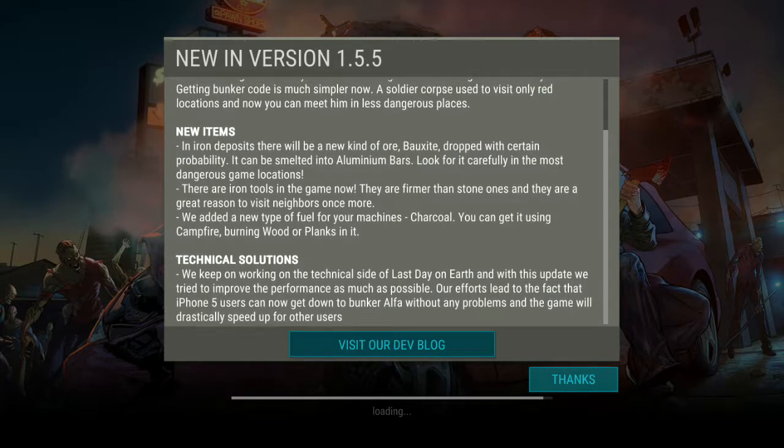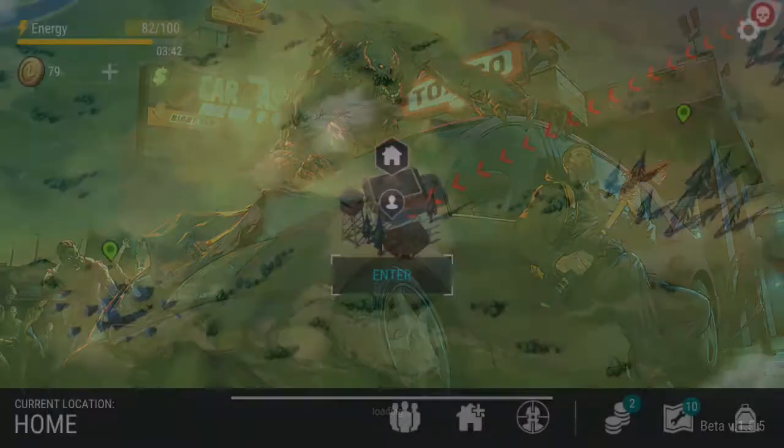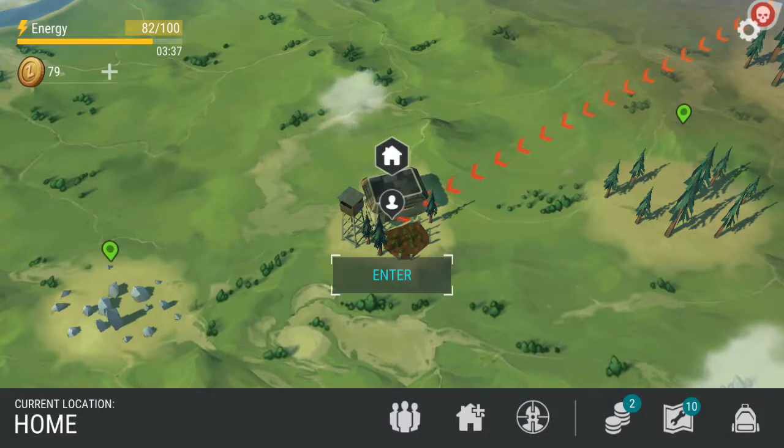On technical solutions, they keep working on the technical side of Last Day on Earth. With this update they tried to improve performance - iPhone 5 users can now get down to Bunker Alpha without any problems. Overall, in this update there's basically no major changes - the turrets and generator fixes I think we already knew from before, but fair enough.